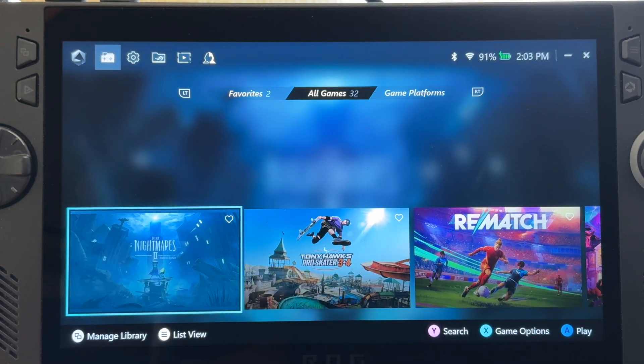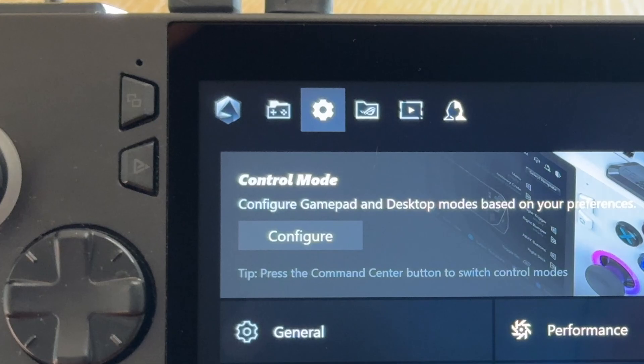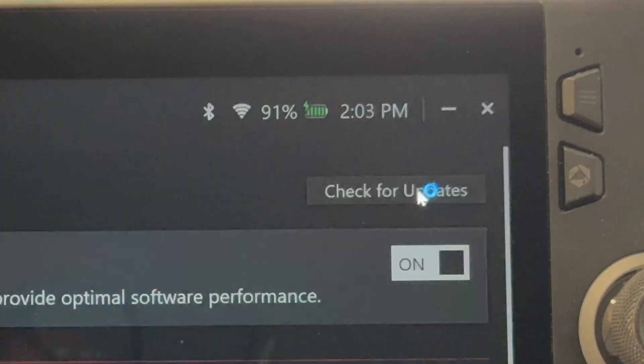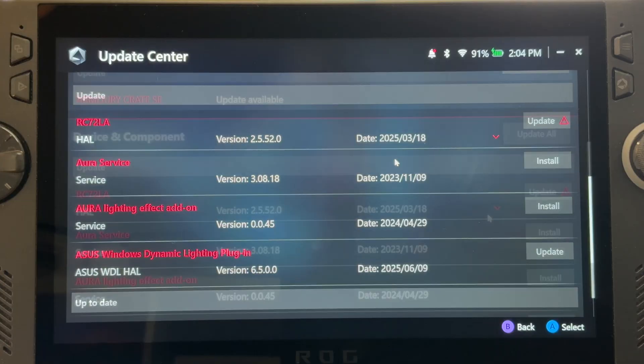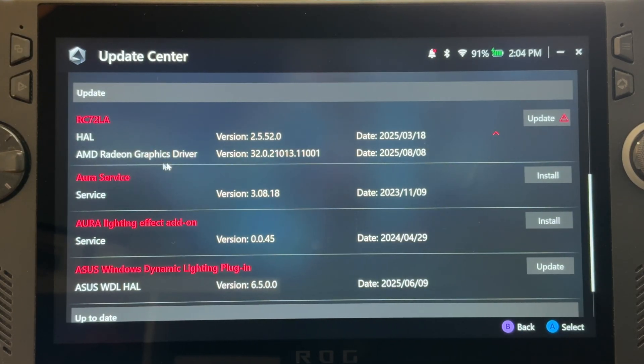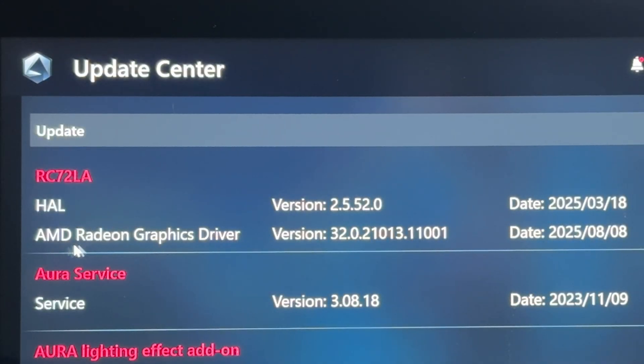Let's first install this crucial graphics update for Battlefield 6 by heading into settings within Armoury Crate, then Update Center. Click on Check for Updates, scroll down a little bit, and on the RC72LA section, click on the drop-down arrow and if you haven't updated yet,